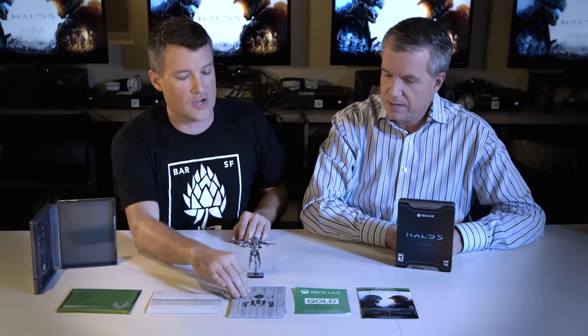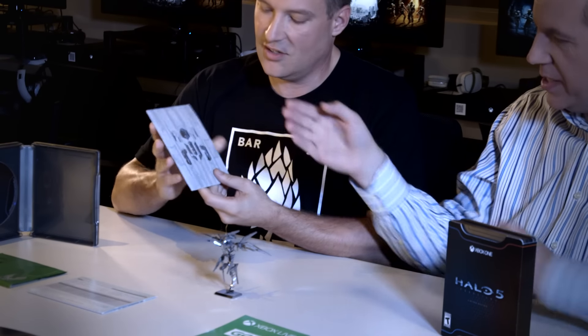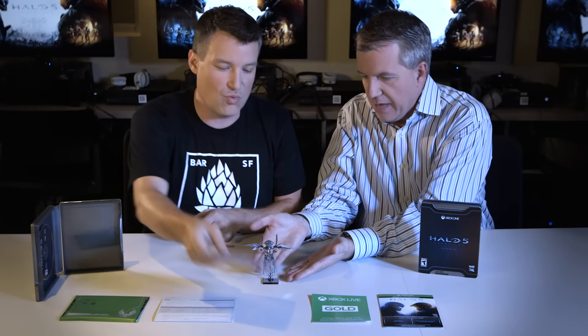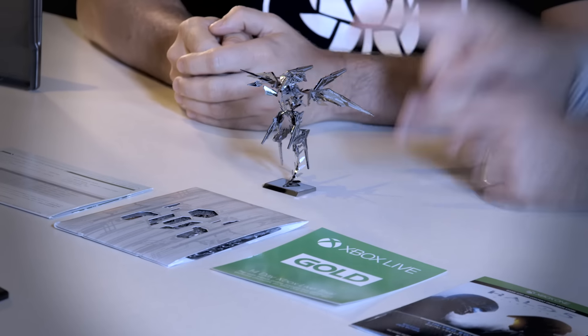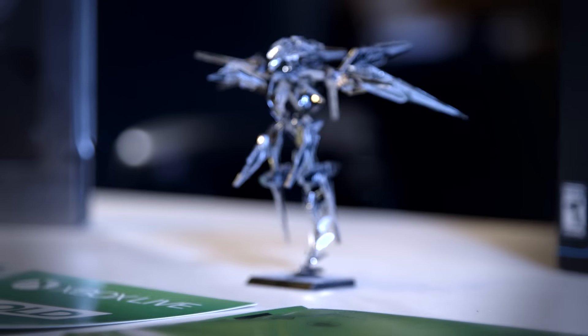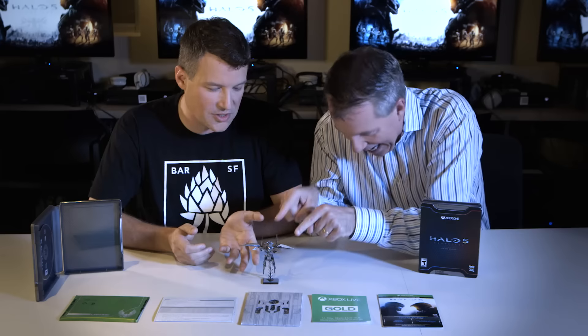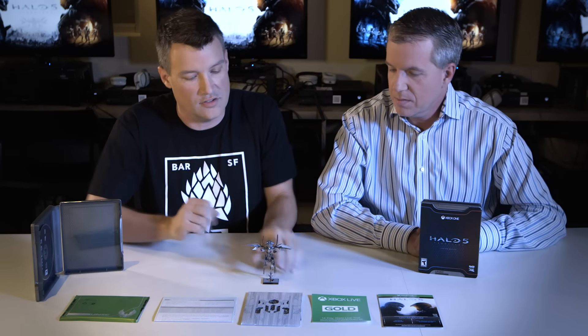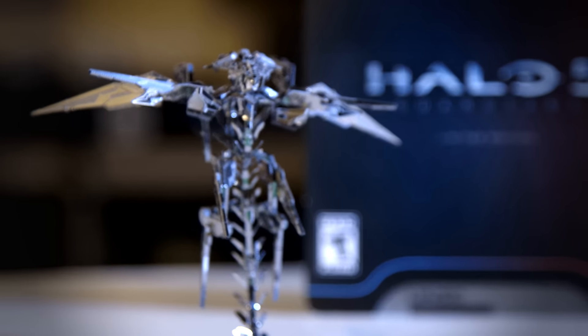And then here you've got this Metal Earth statue. This is what it comes like when you get it, and this is what it will eventually end up looking like once assembled. This is a Guardian — this right here is a Guardian. I have been killed by Guardians many a time in the Halo series, and this is exactly what they look like, just not quite this small. This is something that you can assemble and create this awesome little statue.